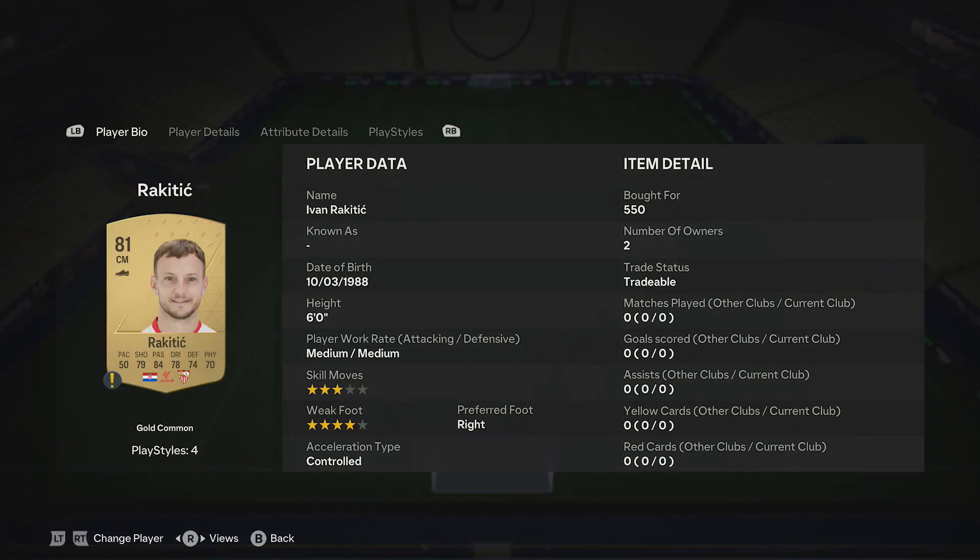Then finally, pick up an 81-rated red card — Rakitic — around 550, and that completes the SBC.